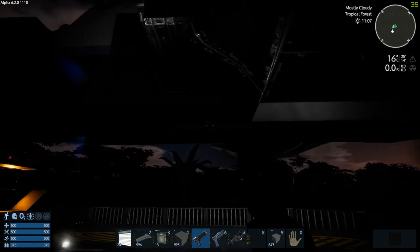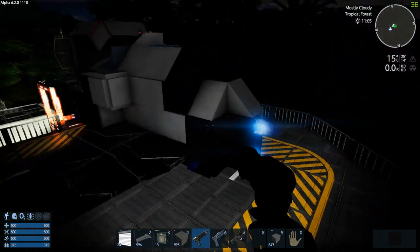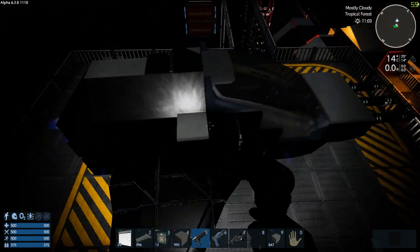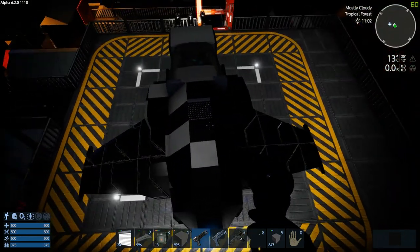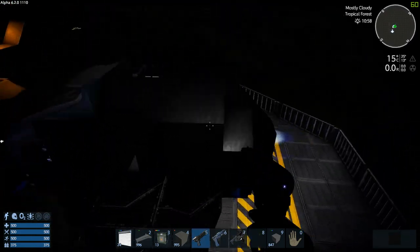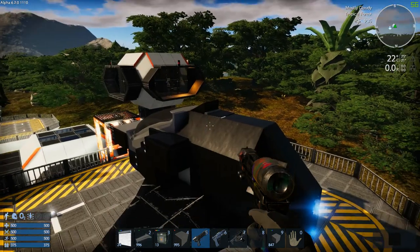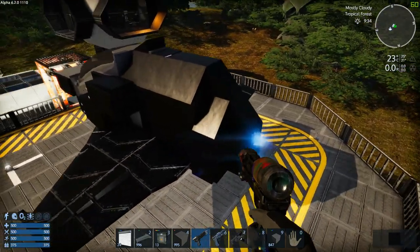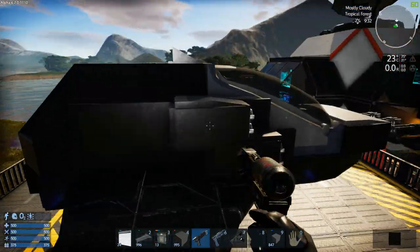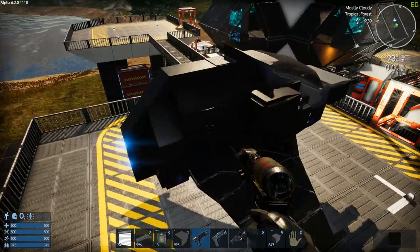It doesn't have any benefit in the game — like the grey ship I had here a second ago was totally fine — but if you spend an hour or half an hour building your ship, why not make it nice? It's a fun thing to do. Coloring is, as you can see, rather easy and fast. The symmetry tool I showed you in the last video doesn't work here — you have to color every single part on its own. That's sad, but maybe they will change it.